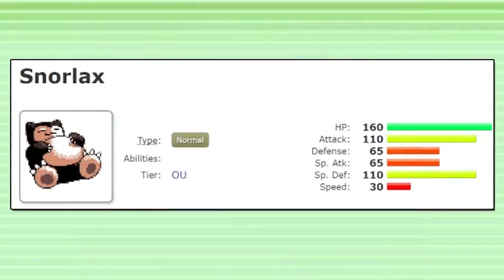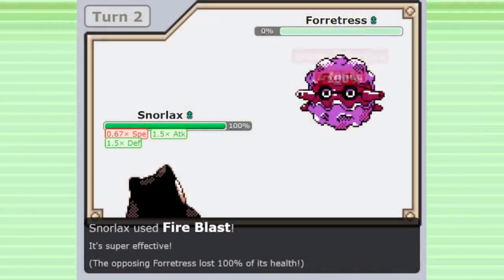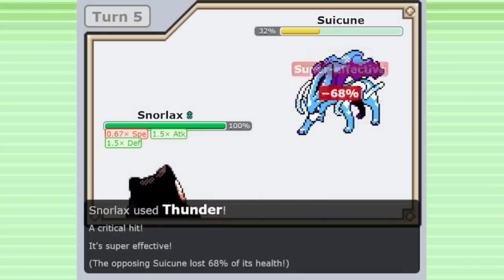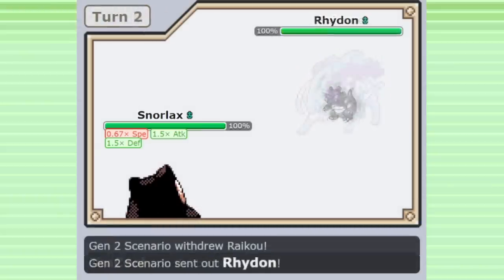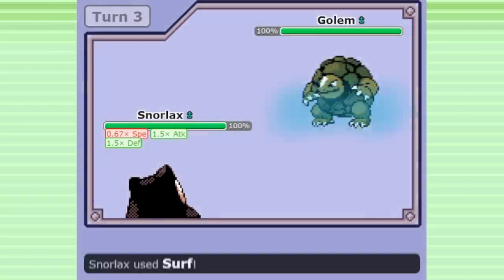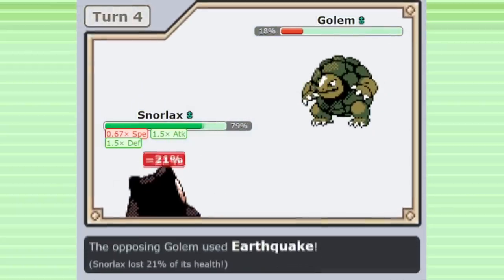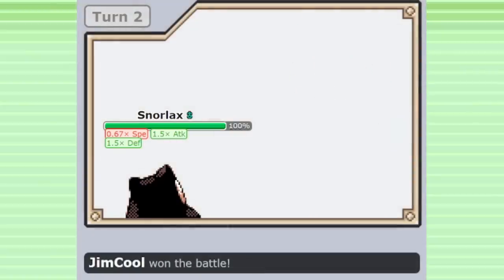Snorlax benefits from this immensely, with its vast special movepool giving it a myriad of options to take on its common switch-ins and counters. Fire Blast or Flamethrower can hit Skarmory, Forretress, and Steelix. Thunder can hit Skarmory and Cloyster, as well as bulky Water types like Suicune and Vaporeon, and it has that useful 30% Paralysis chance. Surf can be used to hit Rock types, especially Golem and Rhydon, who are pretty common Snorlax checks. This choice will depend on your team's strengths and weaknesses — if you have ways to handle Golem and Rhydon but not Steel types, a Fire move could be a good choice to round out the team.